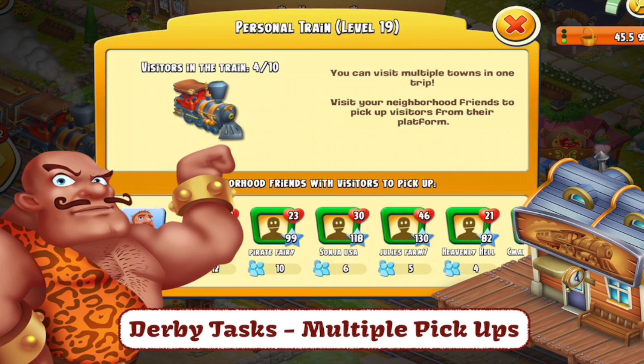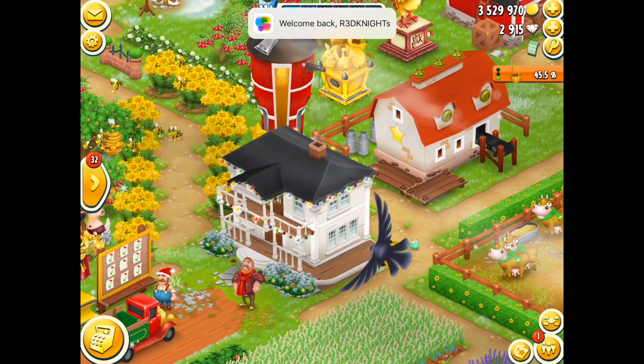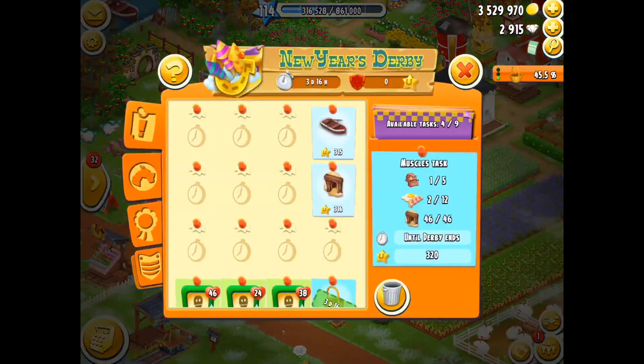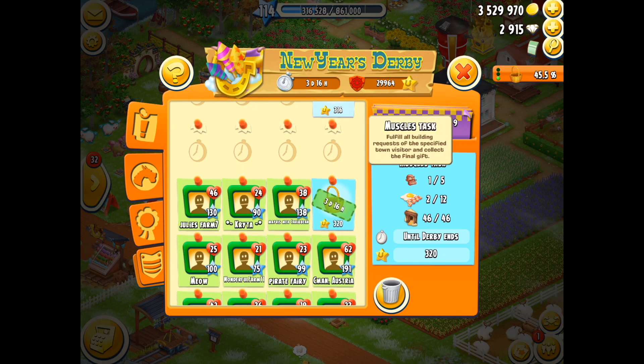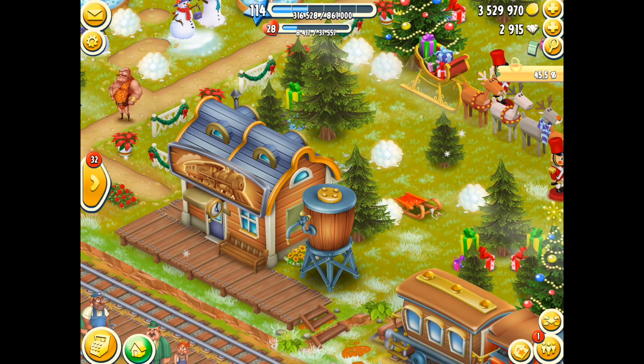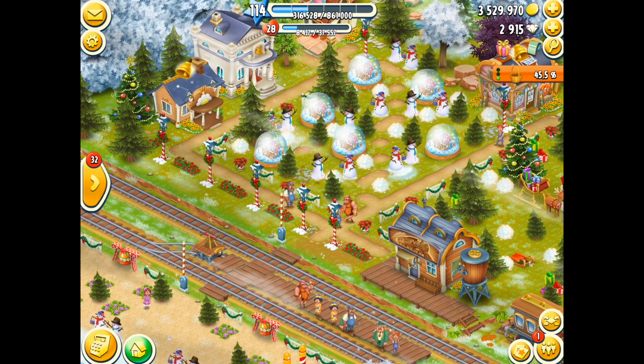Hey there, it's me Redknight and welcome back to Hay Day. I'm heading on over to my town because I've got a derby task to do. My derby task requires me to pick up specific visitors, and if I can get those visitors then I can actually complete this task very easily. However, I don't actually have all of the visitors in my town so I've got to go pick them up.